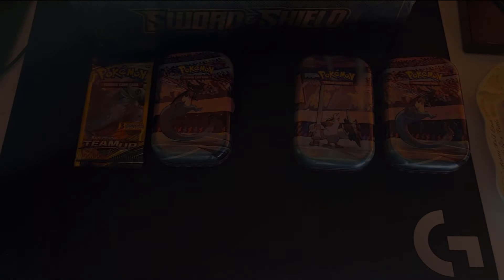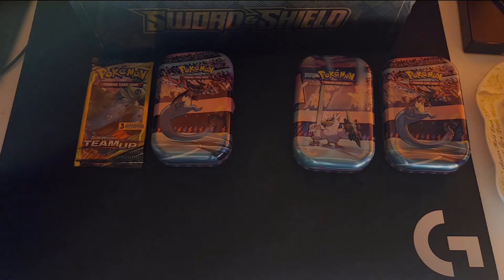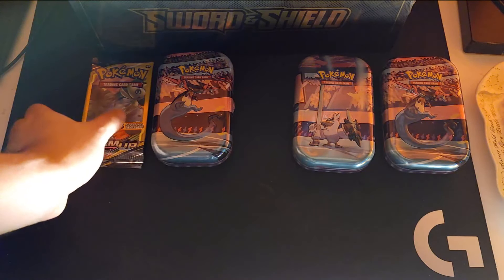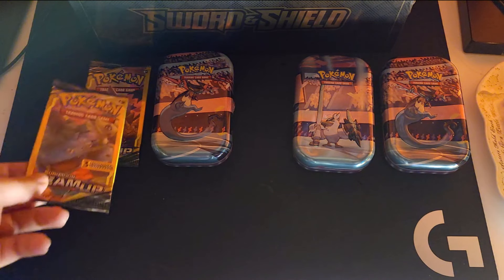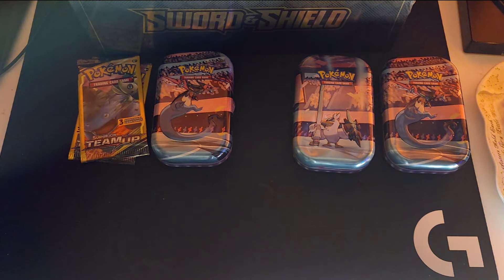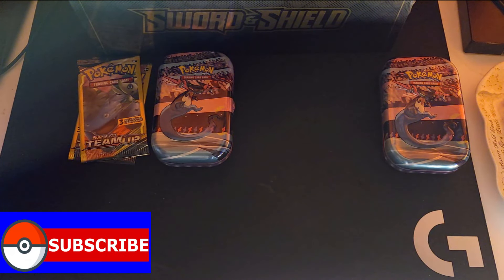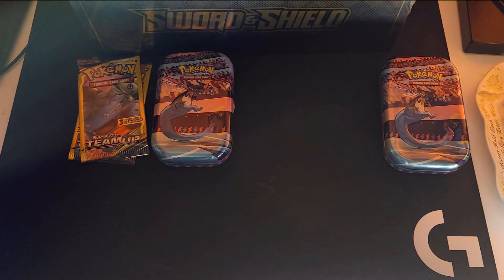What's up guys, welcome back to another video. This one we're gonna open some mini tins. Unfortunately I only bought one Dakota, got two of them, so as replacement I'm gonna open two Team Ups. Each of them come with two packs each — a Sun and Moon and a Darkness Ablaze — and a little card that says their backstory or something.